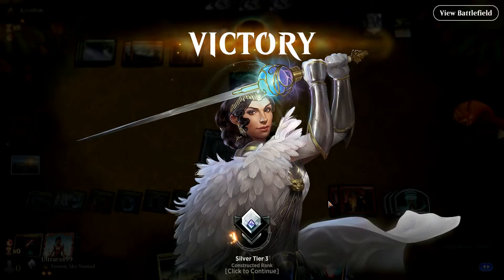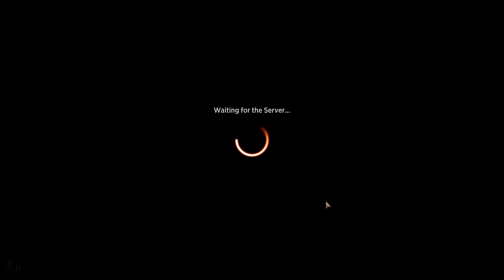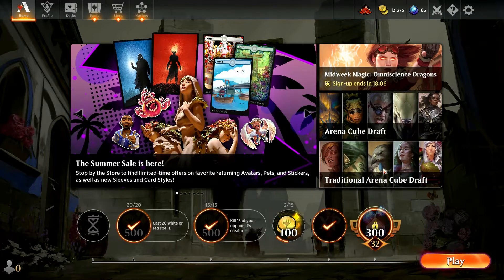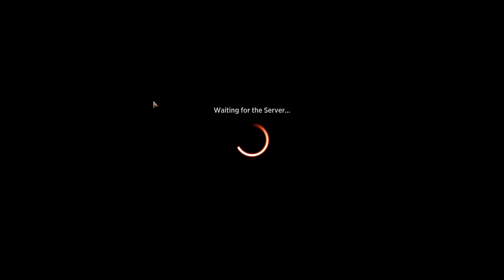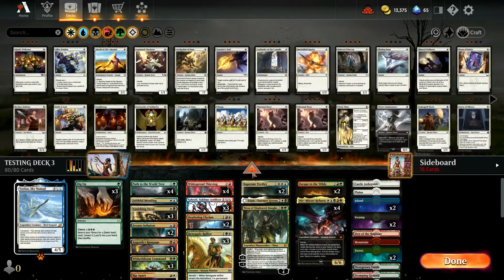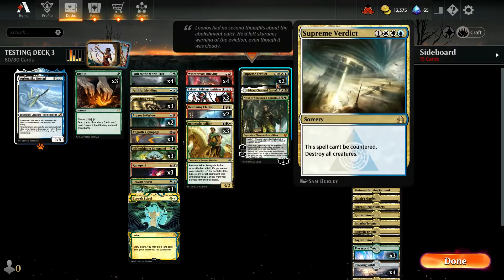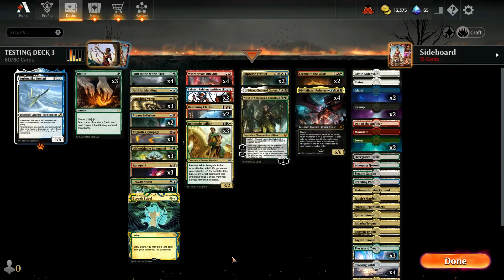We didn't even see the second Supreme Verdict — Supreme Verdicts, man. They're like a bus: you never get one when you need one, and then two show up at once. Have we cleared our dailies? We have. Looking at the deck — how did it perform? It did okay. But the issue was again we just found ourselves light on removal. We didn't even get to see Saheeli in action, which is really unfortunate. I think we'll drop the Nyssa and probably add more ways to remove stuff.